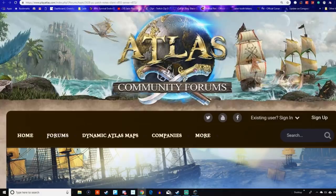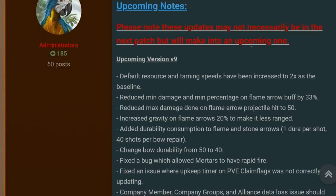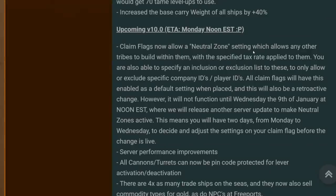Today's update adds a huge amount of features — brand new stuff on the horizon coming in to improve ATLAS even more and pretty much make it the pirate game that many people really want, rather than just a basic survival game set at sea. The update is split in two. There's an initial update you should have had overnight, and an even bigger one coming on Monday at noon. The Monday update will implement a bunch of features, but some of them won't actually go live until Wednesday the 9th of January — including the new neutral zone being added to claim flags.